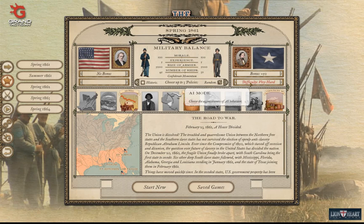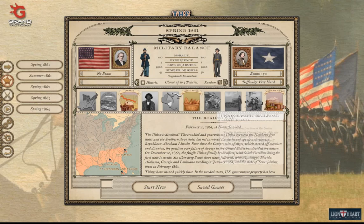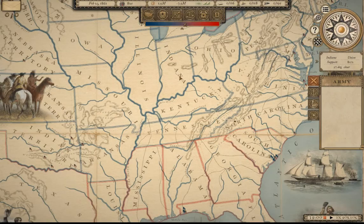So we are doing spring of 1861, plus 50 bonus, difficulty very hard. We've got our policies set — why don't we start this campaign.